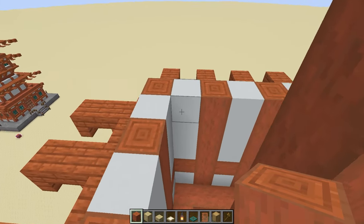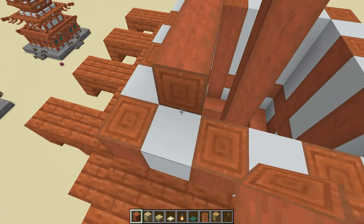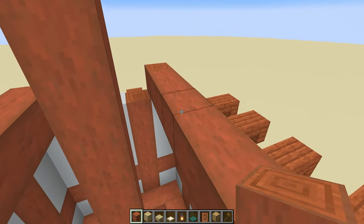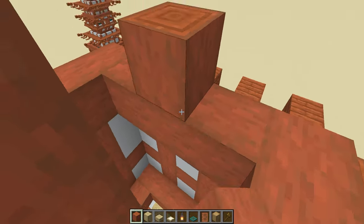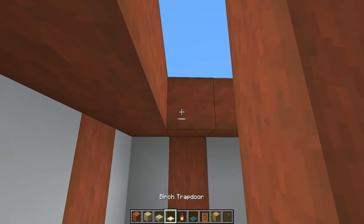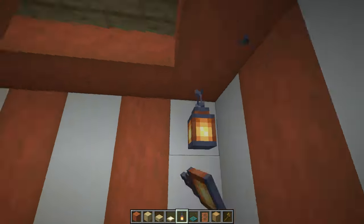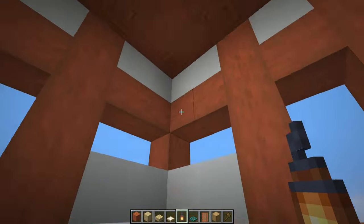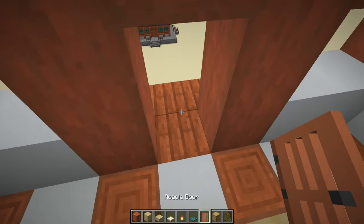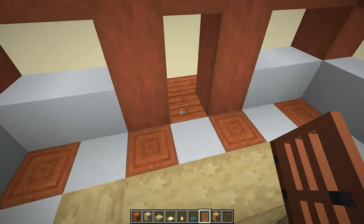Once we get to the very top of the build, use a temporary block and repeat the same all the way on top. Obviously we don't need to go any higher so just fill all of this gap in with some of the birch. While we're up here we can also add the doors and the windows to this top level.